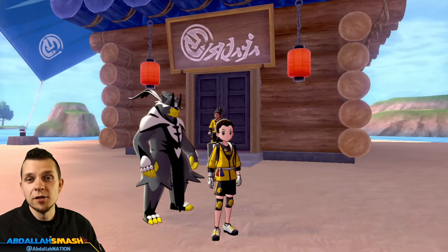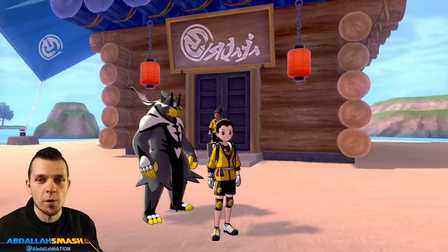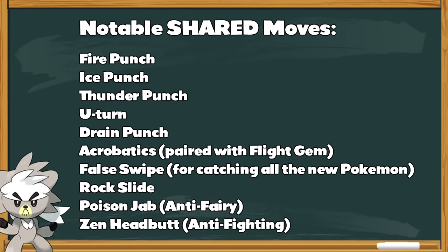Before going into the specifics of each style, here's a rundown of notable shared moves both styles can learn via TM or TR. Starting with the elemental punches — Fire Punch, Ice Punch, and Thunder Punch — equipping those gives great type coverage, especially the Bolt-Beam combo with Ice Punch and Thunder Punch. U-turn is great for momentum and pivoting to keep the upper edge; if a battle's not looking good, U-turn to hit and then switch into someone else to take the hit. Next up is Drain Punch — super strong and helps you absorb hits.